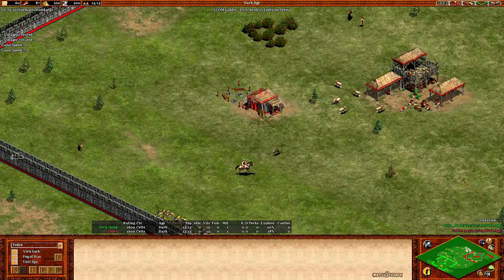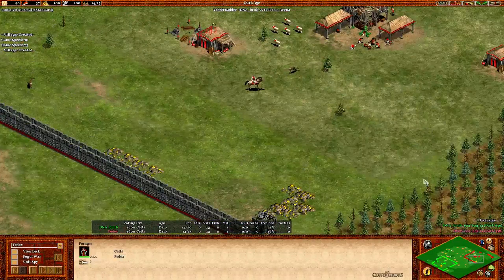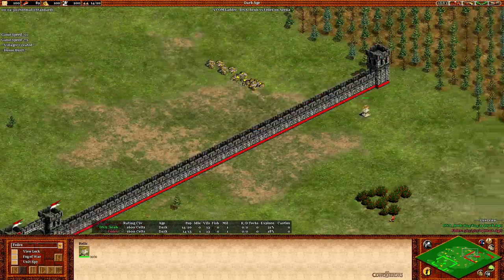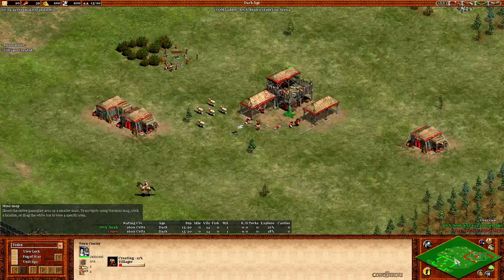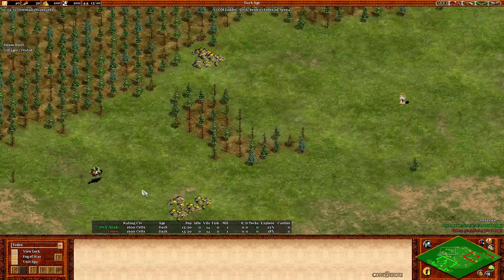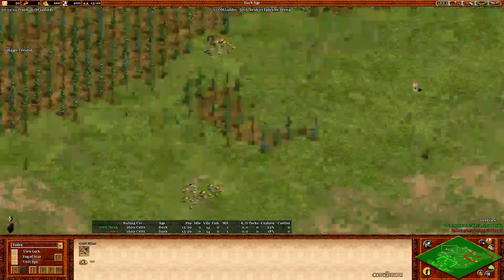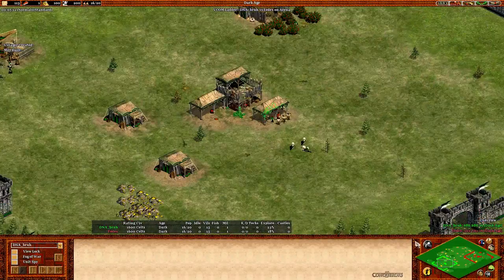Gonna go a little bit slow. The time is running there. Does he get any relics inside? Yeah, that's one relic inside his base. We have one, two, three, four relics closer to Brew, so it might pay off for him to take the relics here. We have one extra gold which is closer to Brew actually. Brew has three deer outside.